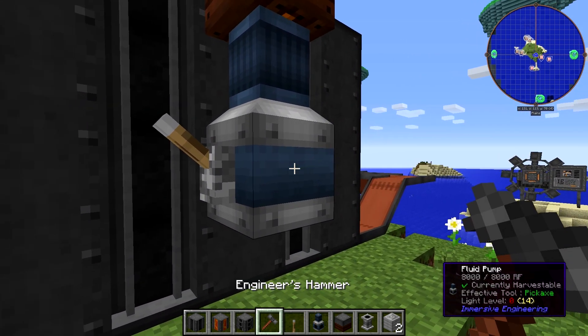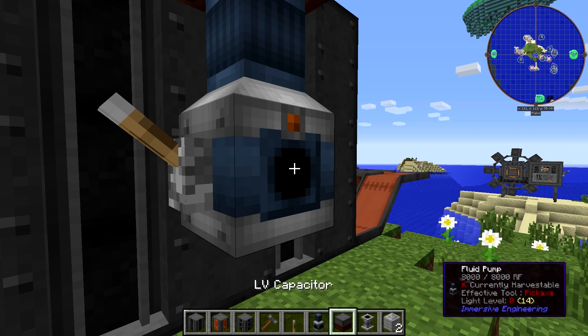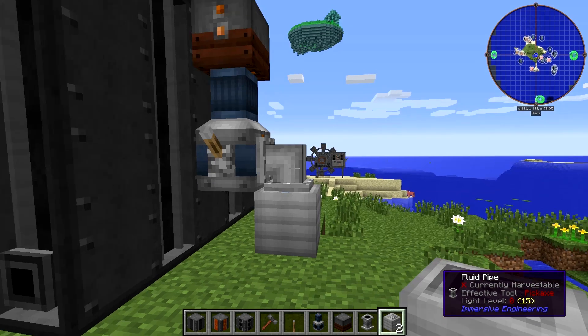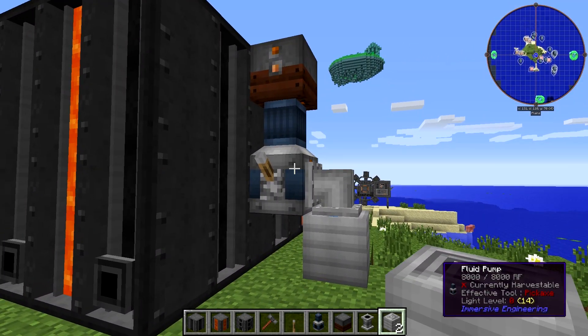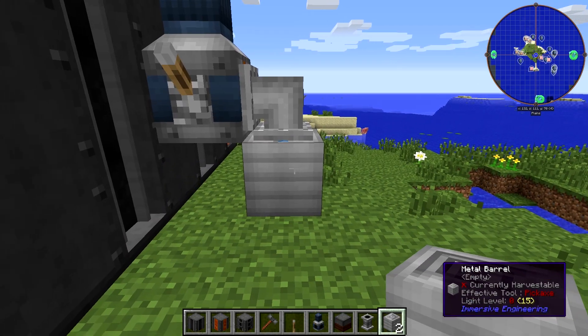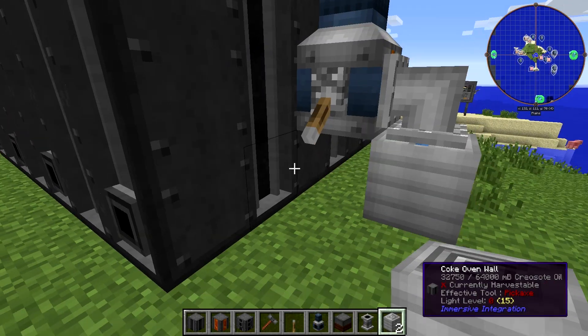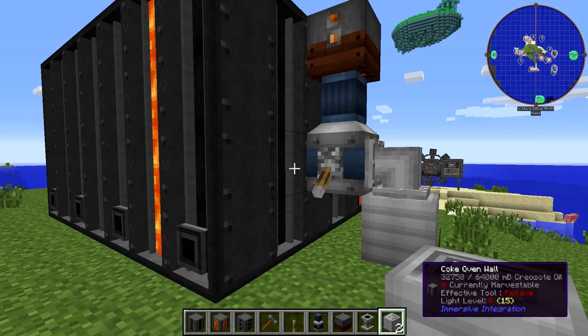You can see there's currently 8,000 RF in there. Put a lever on the side of the fluid pump because it needs a redstone signal to run. Right-click the output side, place a fluid pipe against it, and put a metal barrel on the receiving end. Flip the switch and you can see the creosote oil level drops and the metal barrel has been filled. That's how that works.